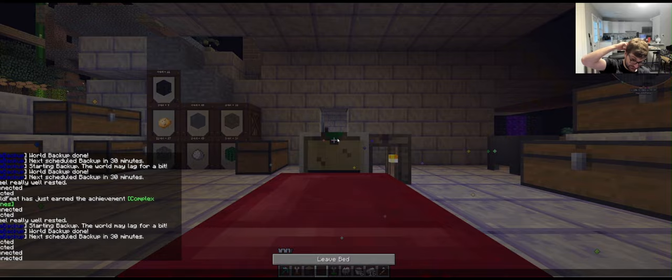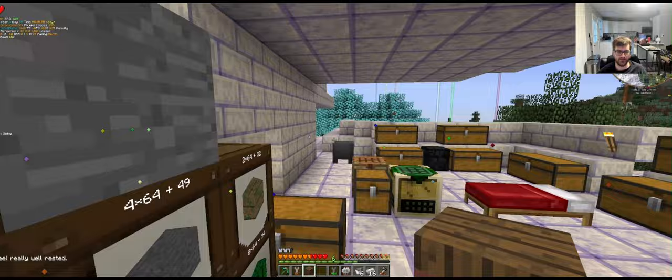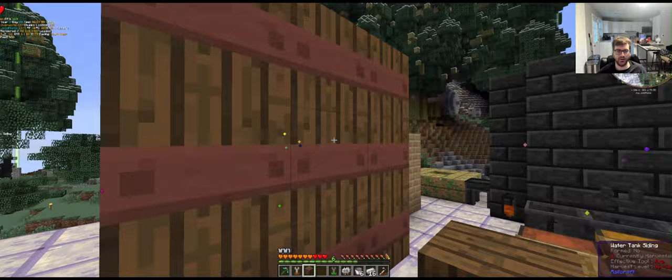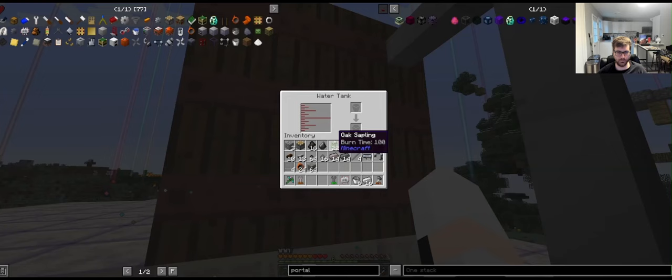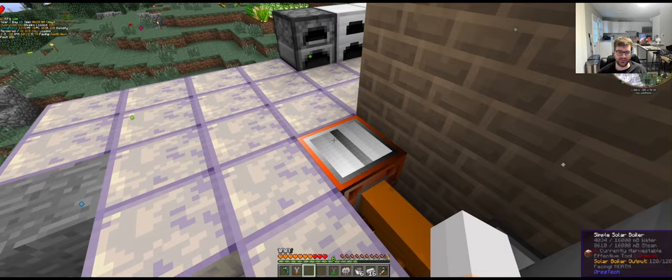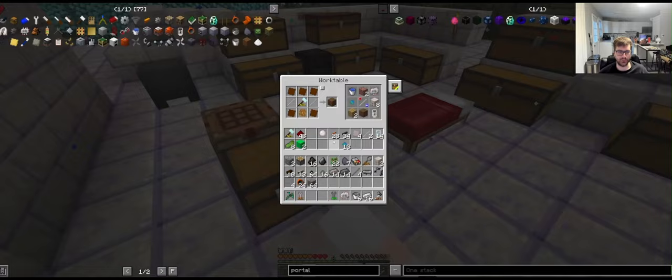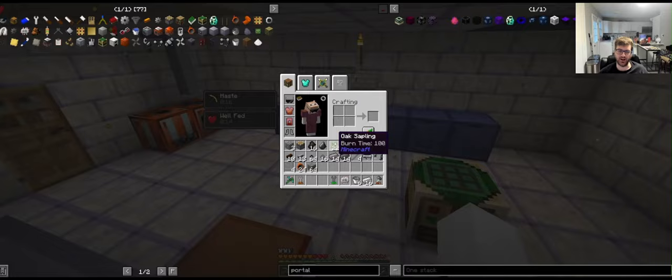Hopefully this water tank setup just works. I need to build like a staircase over here — a stairway to heaven. Last one, boom — it's working! I can't quite tell if it's working but yeah, the water is currently going up in the bottom right corner, barely — like one or two every second — but that's good enough.